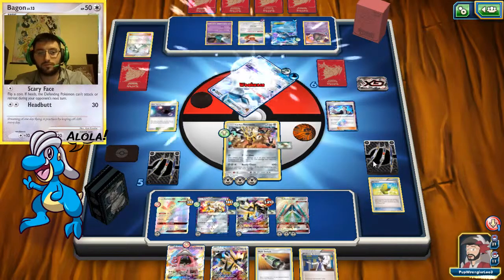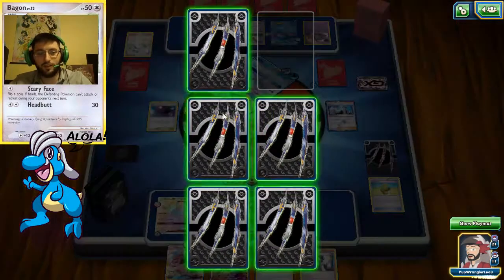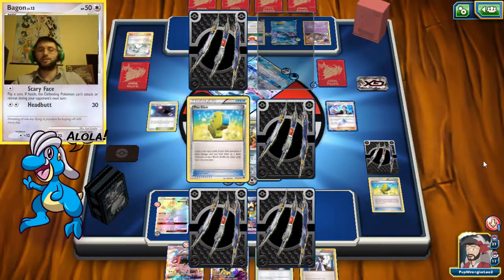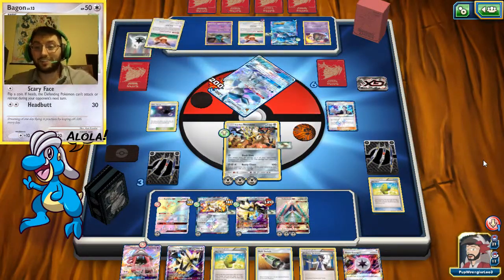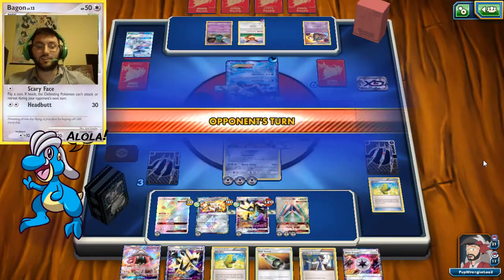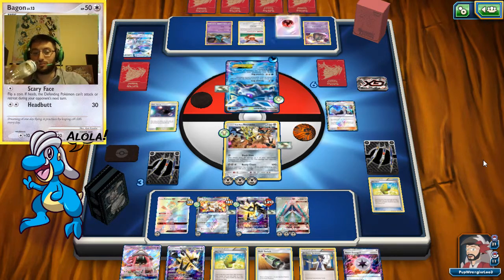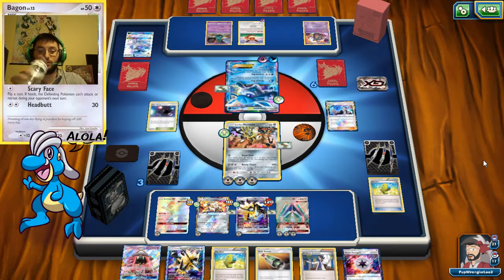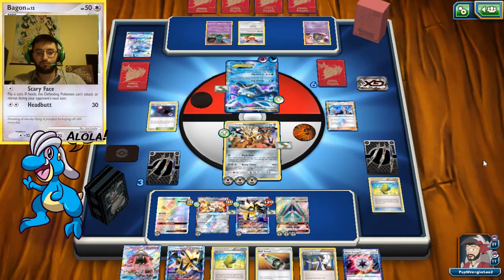We're just gonna Rusty Claws for a clean KO. Metal on ice, guys. There's our Max Elixir, there's a Beast Energy — that's actually useful. Max Elixir we had not been able to find all game, but we found one and actually hit it, which is surprising considering how much energy we had on the board.